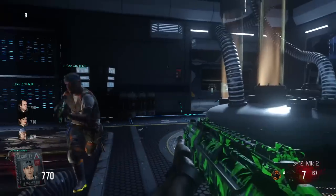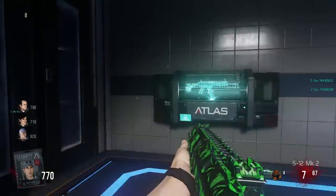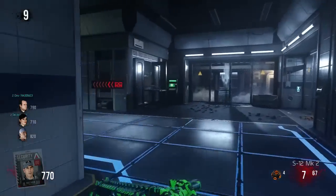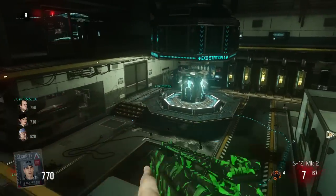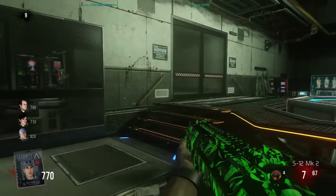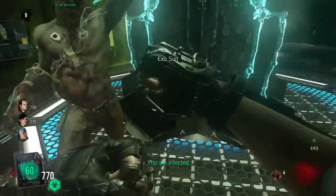Right here it says 'Requires Exo Suit,' so I think I do pick up my Exo Suit over here. There are perks everywhere but you have to get your Exo Suit first. So I go down here, I get all these weapons, and I realize — I need the Exo Suit. So you don't start off with your Exo Suit; you have to go get it.